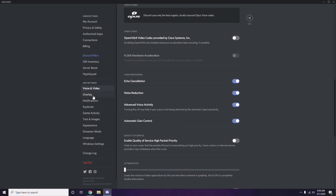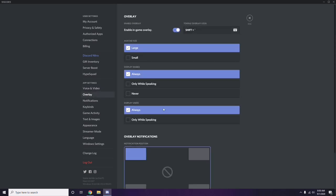Then, below Voice and Video, go to Overlay and click on it. From here you can turn off the in-game overlay — it is enabled by default in most cases, so you have to turn it off.